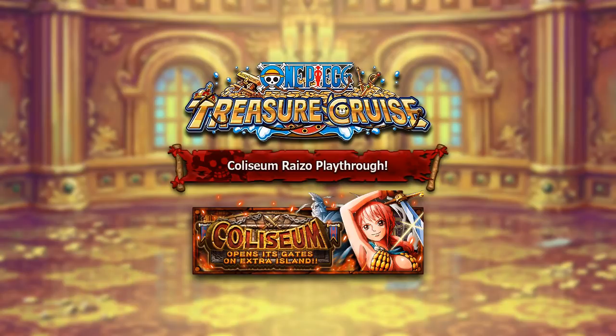Now before we get into today's video, I've got to say this without a doubt — this is going to be the most difficult piece of Colosseum content that Global's had in a very long time. There are three mini-bosses including himself that you have to take on before you actually get your copy of Ryzo, and he's extremely difficult. So in this video, I'm going to show you guys the teams that I used to beat them, and we're also going to break down the Colosseum character as well.